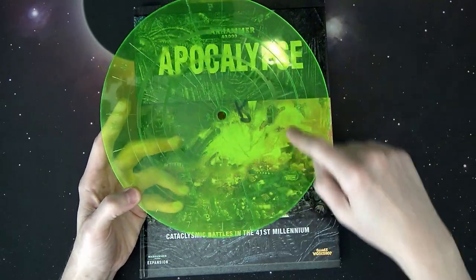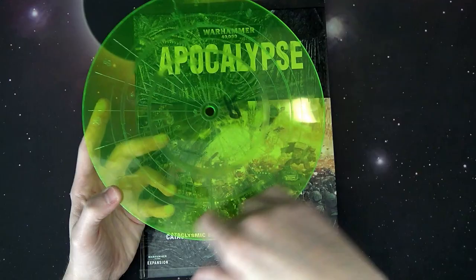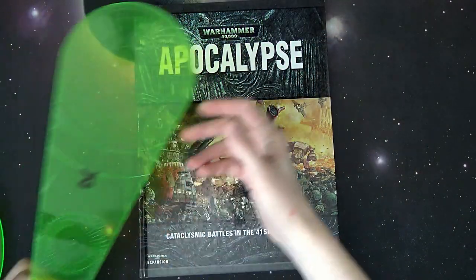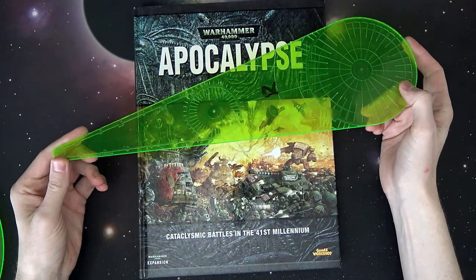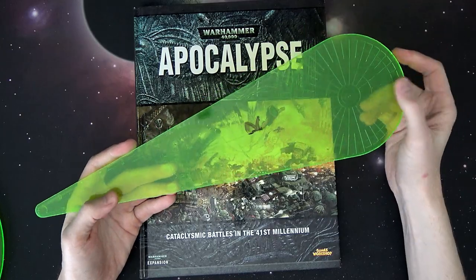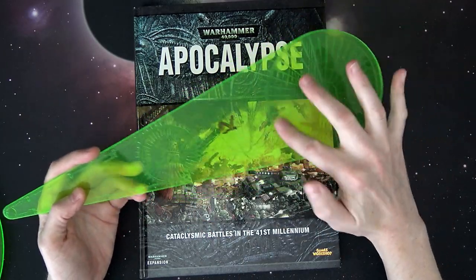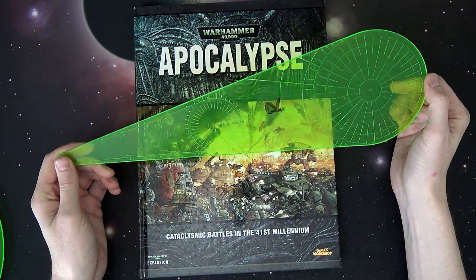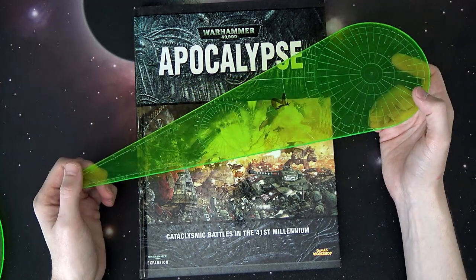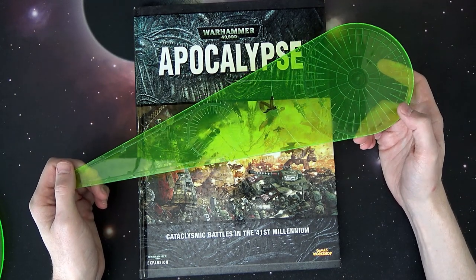He starts explaining about the rings — this is the massive blast, this is the normal blast, and this is the Apocalypse mega blast. Then they come out and grab the next template, the Hellstorm template, just showcasing it. The room gets silent again. There's the little flamer template and the big five-inch template, and people are losing their minds. Because they didn't say anything immediately about super heavies and stuff that were going to come out.